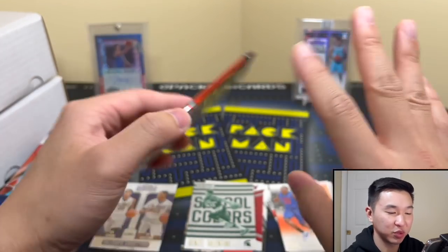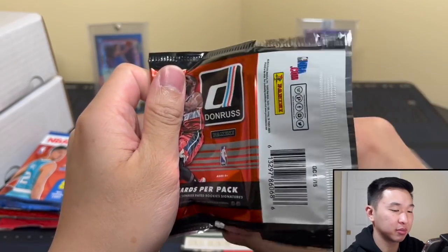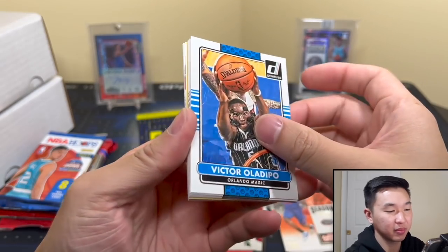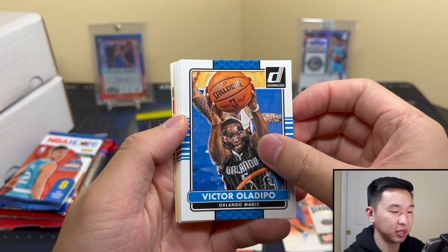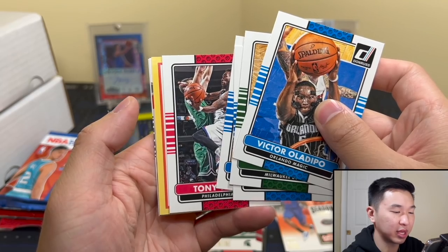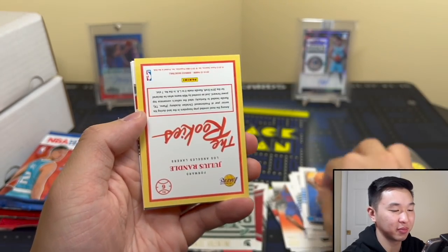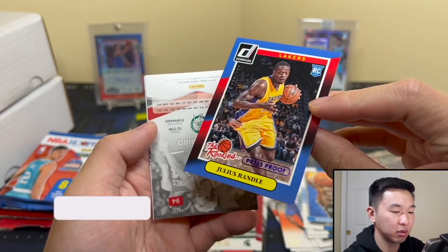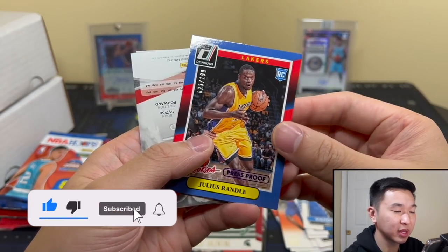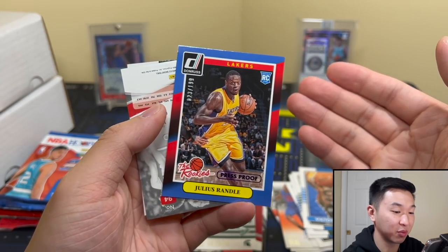That was just one pack! We have more packs. Here's donruss — I feel like we never get anything out of this one, but you can get stuff. Hit rate isn't the highest. Let's just see... I'm not historically a Julius Randall fan, but 23 of 199 — a numbered rookie. I like that.